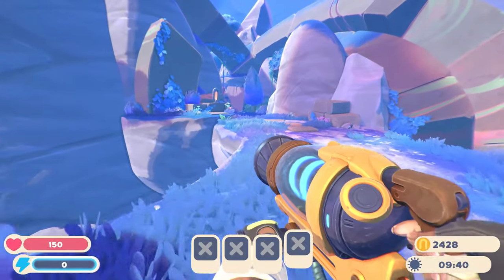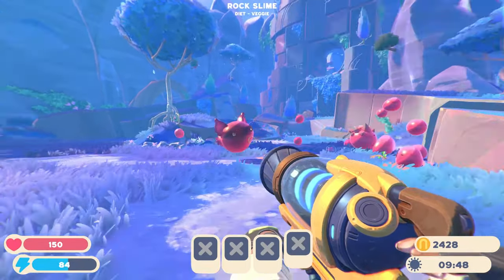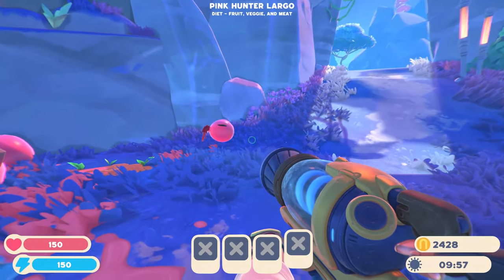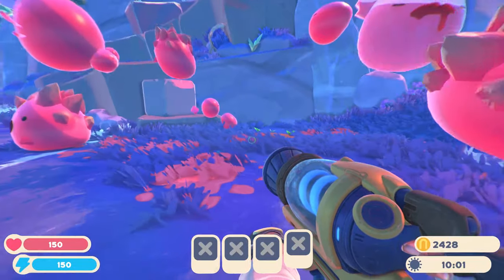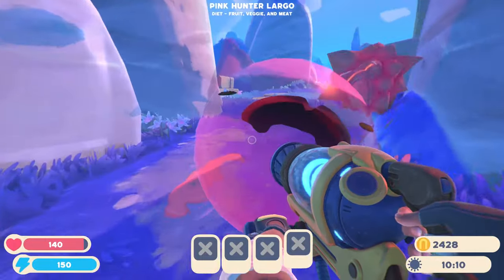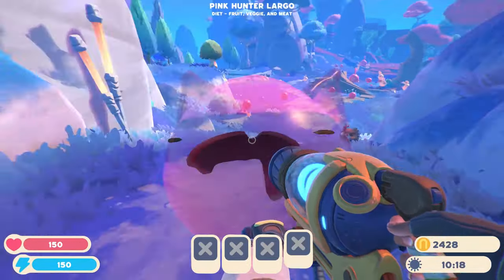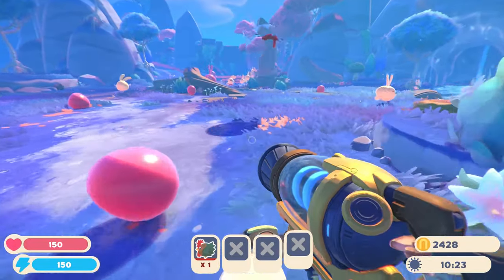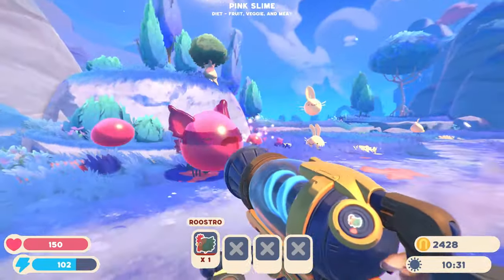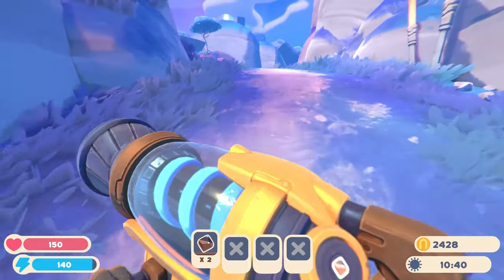On the other side of this little bridge we do have the rock slimes. Now this guy is unfortunately kind of feral, which is a bit of a problem. We have a pink hunter largo here - if we can feed this guy anything, it'll give me what I need. So I'm going to try and kidnap him for a second. That's all I'm looking for is a single hunter plort. If I put you here and give you this roostro - and then poop out a hunter's plort. Thank you! I got two of them - that's perfect. That's all I needed.